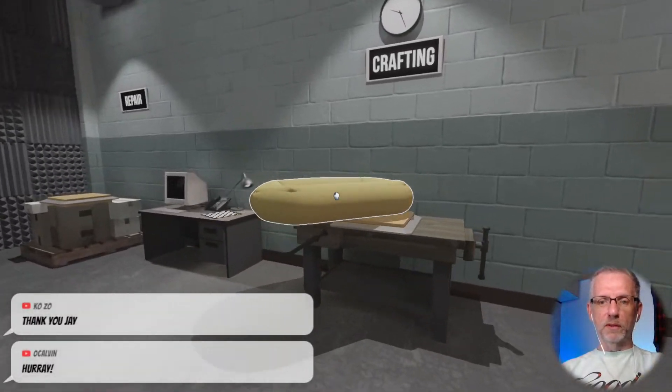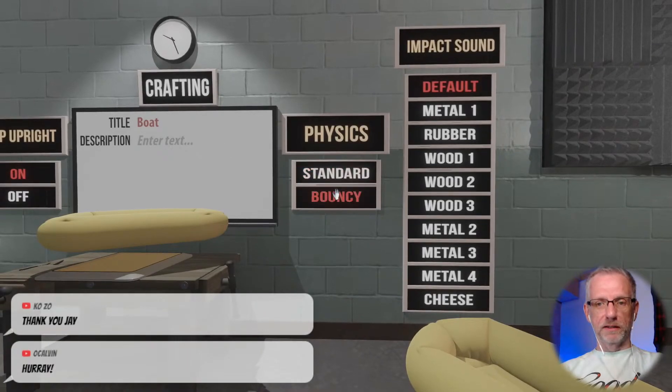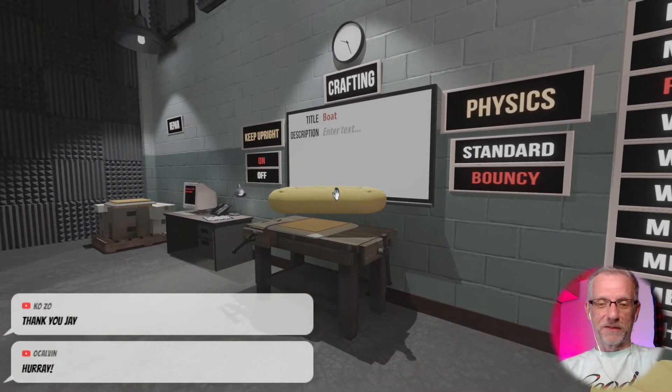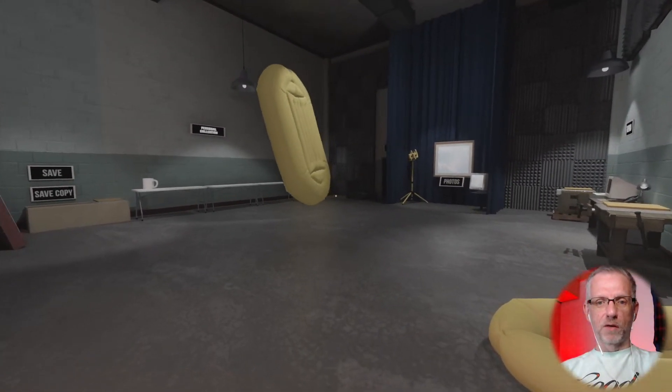Alright, boat — let's go put that over the crafting table. The boat is definitely bouncy and it also makes a rubber sound. That is so cool. Let's see what happens if I go and drop this down — definitely a bouncy rubber boat.